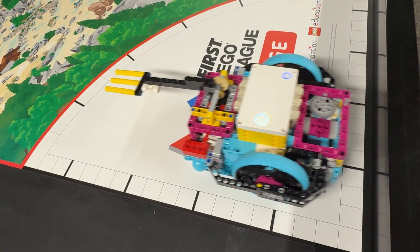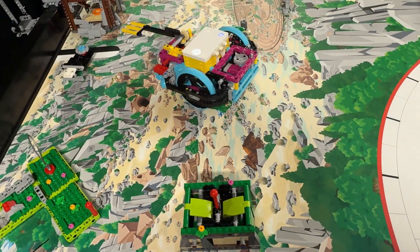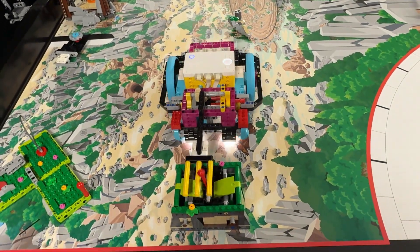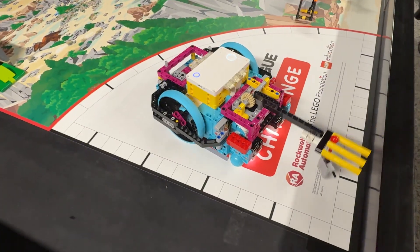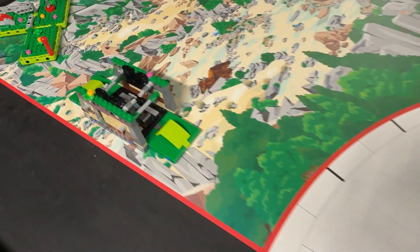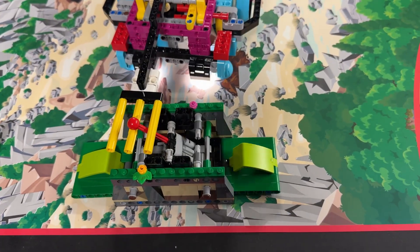The robot starts in the left launch area and approaches from the east with its attachment just above the mission model but below the ball on the end of the red brush handle. The two prong slots allow for approach errors and ensure the robot catches the brush handle. Once secured, the robot turns to the right and left to push down the soil deposit panels, lifts the brush, and returns to the launch area holding it.